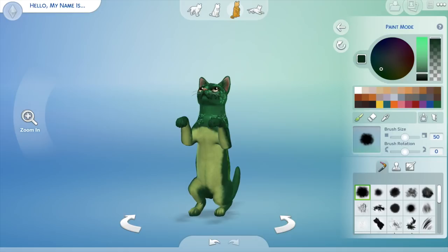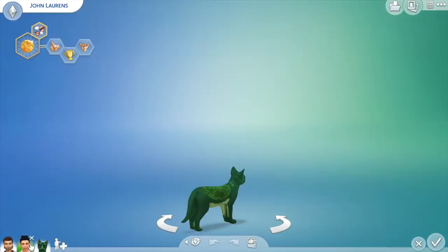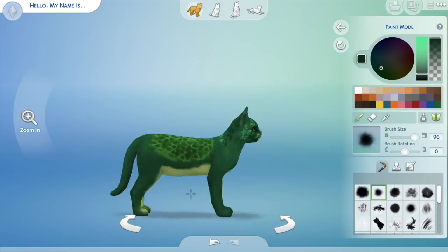Since the Cats and Dogs expansion is quite new, you'll see some glitching in this video — some bugs that need to be worked out — where the cat just uncontrollably started spinning around and wouldn't stop unless I switched to a different sim in the household. That was quite annoying. I could only use the arrow keys on the screen and not on my keyboard, because otherwise the cat would just stop spinning and never stop again.